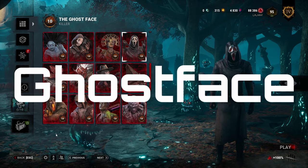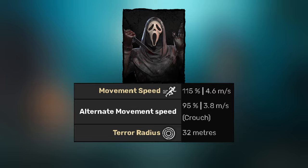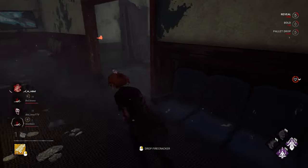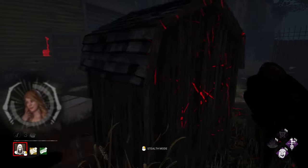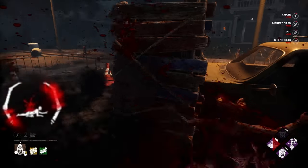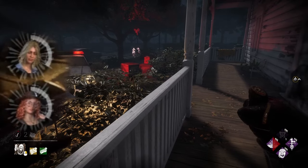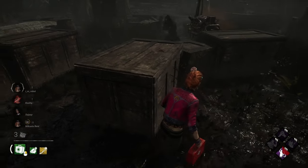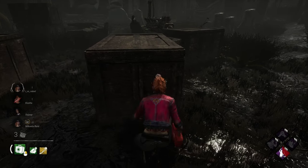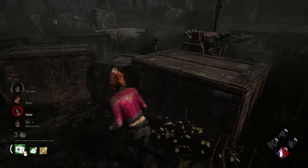Our next killer is Ghostface. This is a killer whose terror radius is 32 meters but is undetectable when he uses his power called Night Shroud, meaning the terror radius is muted and the red stain hidden. When in Night Shroud, he can stalk survivors. A fully stalked survivor becomes exposed, meaning Ghostface can put them in the dying state with just one hit, even if the survivor is fully healthy. Ghostface can see the stalk meter in his HUD for each individual survivor. He has the ability to crouch and move around the map crouched at 3.8 meters per second, which is 5% slower than survivors. Standing, he moves 15% faster than survivors at 4.6 meters per second.